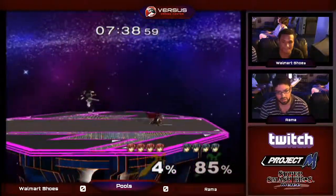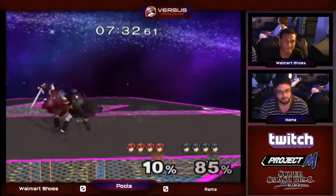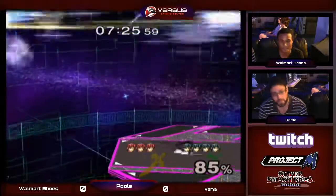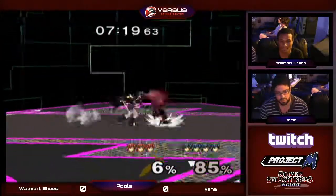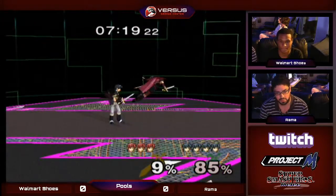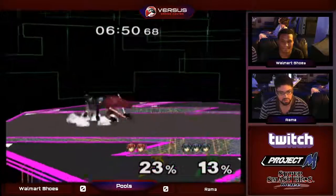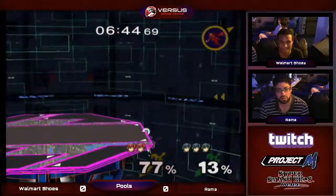Tech chases with down tilt — they're not tech chasing though. On FD the Marth mirror is a lot about who gets more grabs and who can camp with fair better. DIs in, gets some with the cheeky stuff. Fully charged forward smash toward the stage. Goes for another one — that will catch them if they DI in. If they DI out you can dash attack. Good punish. Looks like he doesn't have a jump — maybe he just didn't execute it correctly. That's it, one full stock lead from Walmart Shoes.